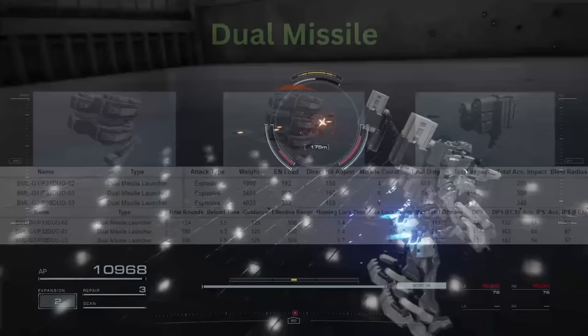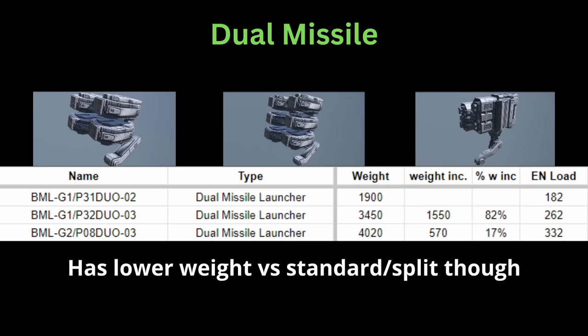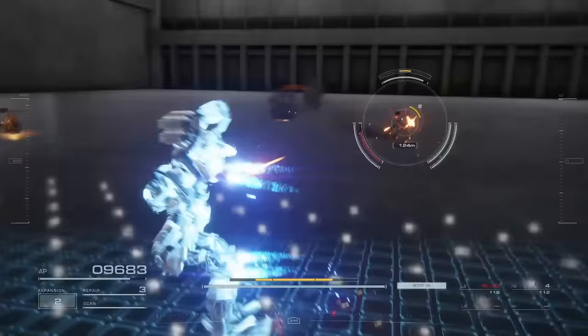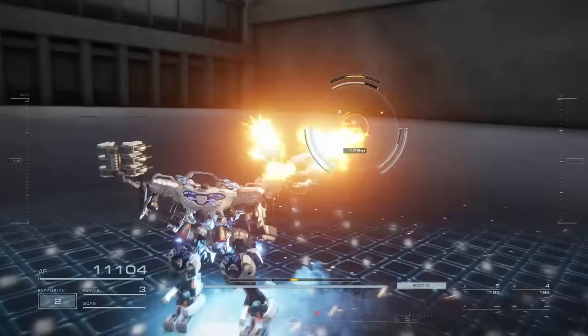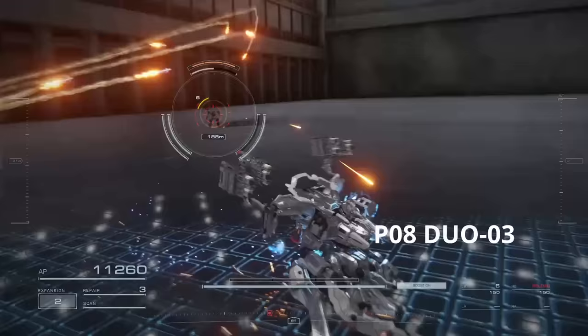I don't really see the increased benefits of the dual missile launcher, just like the split missile launcher. All the fancy flight pattern does is make it more liable to crashing into structures. While on paper the pincer movement seems to make it more difficult for enemies to dodge the missiles sideways, in reality all the missiles come at you together and it's still relatively simple to dodge with the right timing. You also have lower guidance with these dual missile launchers than either the normal one or the split. The difference between the P-32 and the P-08 is that the P-08 fires them pair by pair rather than all at the same time.